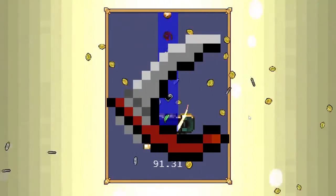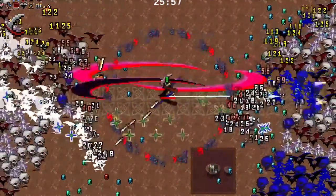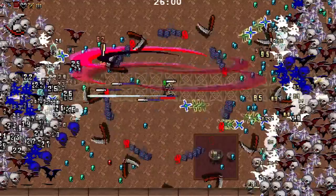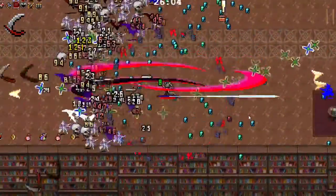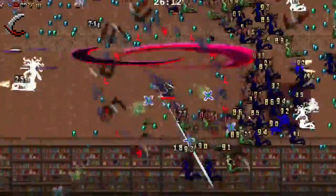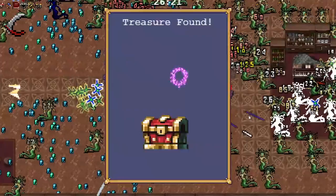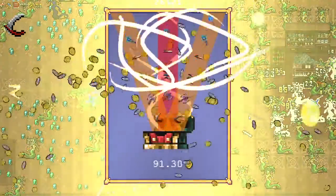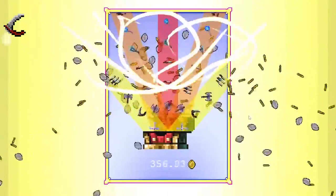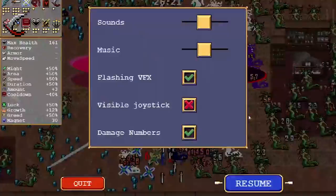Next we're going to be talking about the Death Spiral. The Death Spiral is the evolved version of the axe. This thing does a massive amount of damage — it goes out from your character in a circle, hits everything in its path, has piercing, and just does a ton of damage. It's one of the strongest weapons in the entire game, another weapon I use in multiple builds. You can never go wrong with an evolved axe.